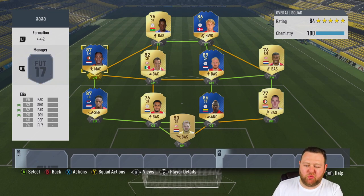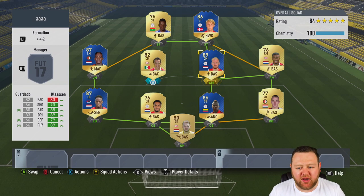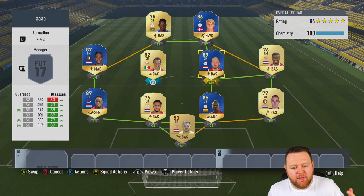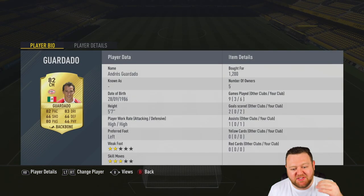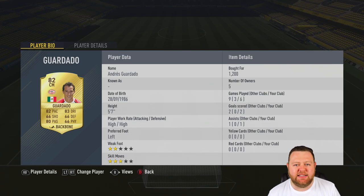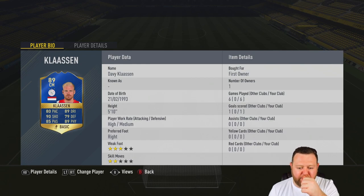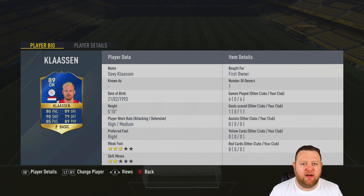At 2-1 to TOTS, we move on to the battle of the centre midfielders — Guardado versus Klaassen. Both players were pretty good for me, but one really stood out as exceptional and that was Guardado. He was just really, really good on the game. When you look at those stats you don't think much about him, but don't forget his Team of the Season is Club 80. Klaassen scored a lovely goal but that was kind of all he did — Guardado was definitely the hard worker and gets the point, levelling it at 2-2.